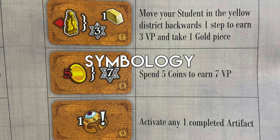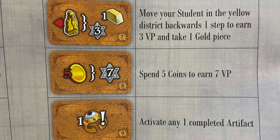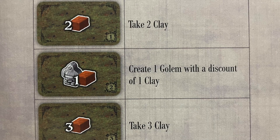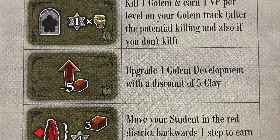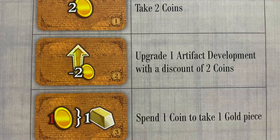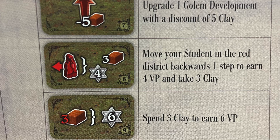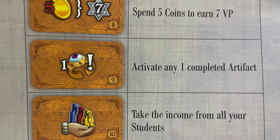The rulebook tells you how to interpret every symbol, but here are a few guidelines. Red always means to spend, whereas white means receive. When you see a negative white number, it means you receive a discount for the normal cost of an action, like an upgrade. Red, yellow, and blue arrows always refer to paying for development tiles. When you see students, their color always refers to the track — so this means move a student in the red district back one space. Exclamation points mean receiving the benefit from something. The ring means artifact, so here you are receiving the benefit for an artifact.